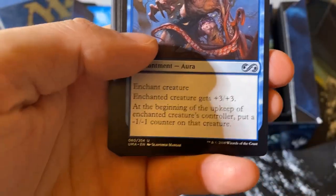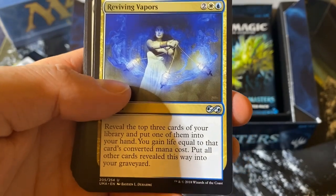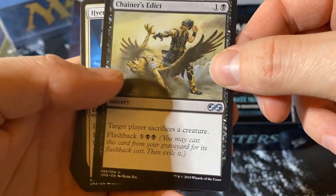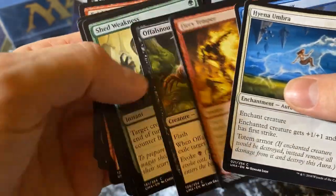No hit for the uncommons. Unstable Mutation — oldie but goodie. Reviving Vapors. Chainer's Edict — target player sacrifices a creature. Hyena. Conviction.